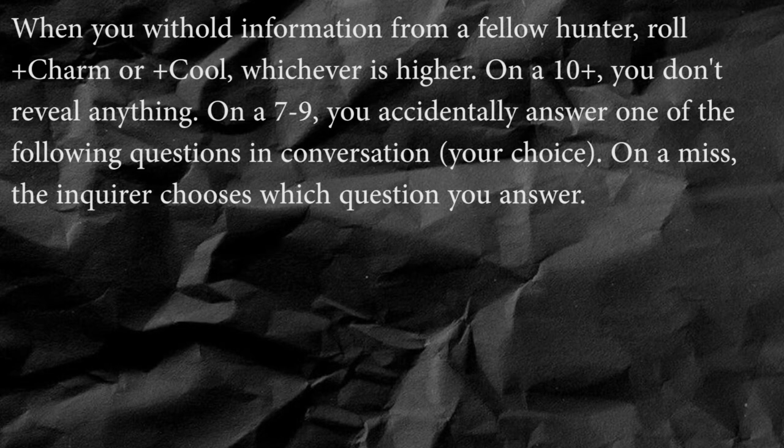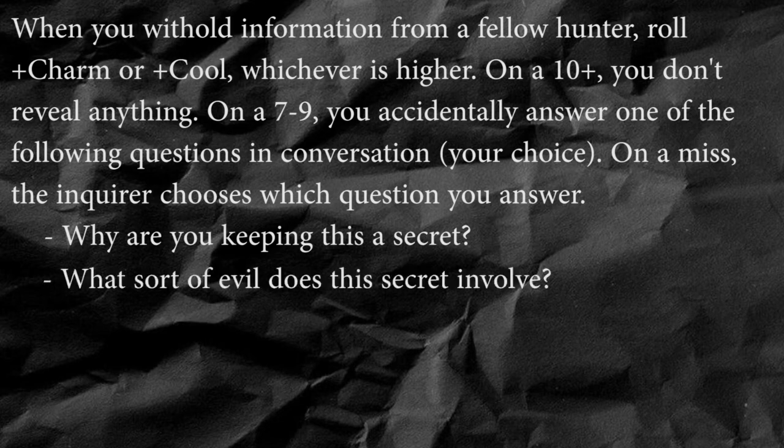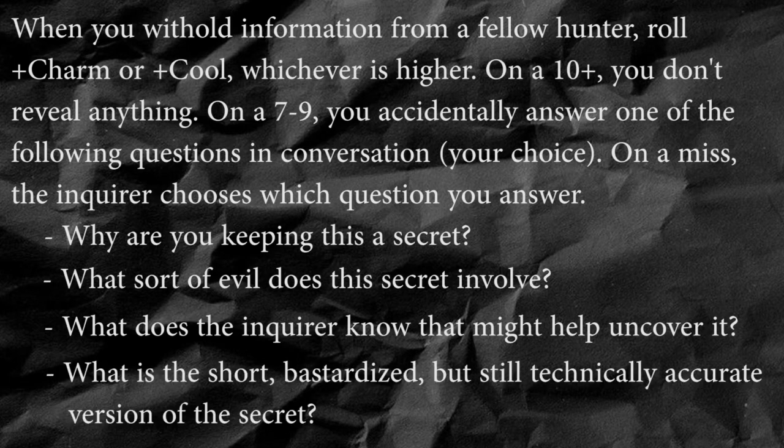On a ten plus, you don't reveal anything. On a seven to nine, you accidentally answer one of these questions in conversation — your choice. On a six or less, it's the same as above, but the other player chooses the question. And the options are: why are you keeping this a secret? What sort of evil might the secret involve? What does the inquirer know that might be a key to the secret? Or what is the short, bastardized, but still technically accurate version of the secret?